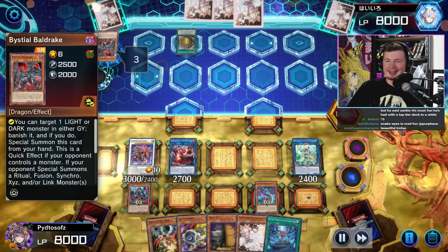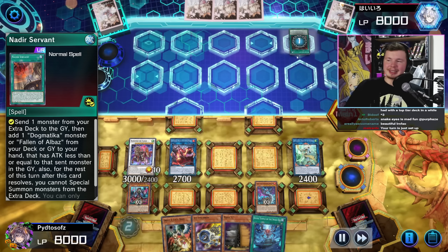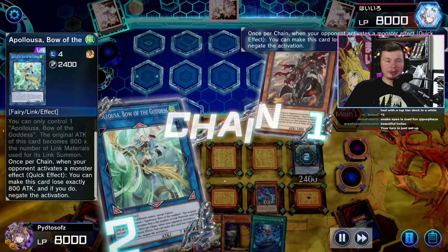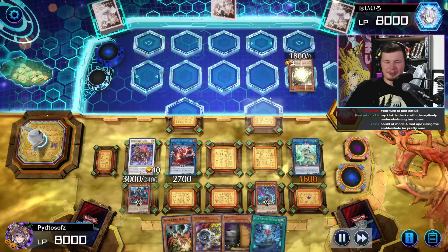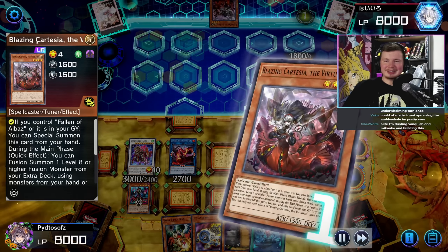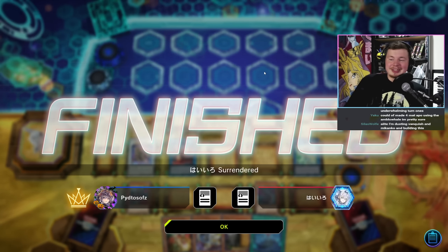They go for Brennan High Spirit, discarding Baldrake to get Cartesia. Then they go Nadir Servant - we're going to Ash the Nadir Servant, because they would have just sent Entis to the grave and forced a negate anyway. Then they go for Fallen of Albaz - obviously we'll just Appaloosa the Albaz and call it a day. Appaloosa negates the Cartesia special summon. That's a really, really good combo for the deck - I think that's a perfect setup, pretty much.